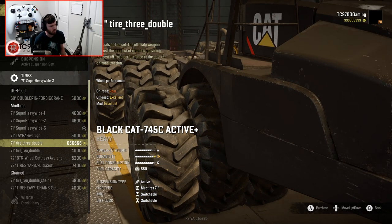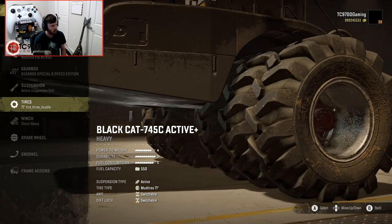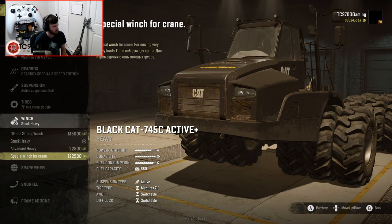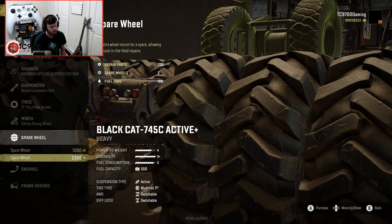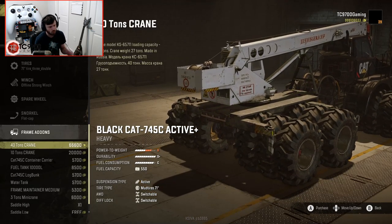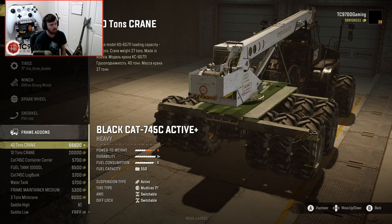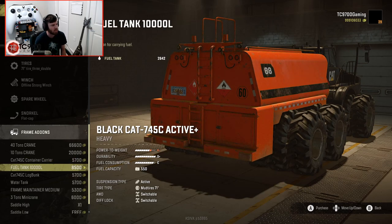Let's use the triples — that's such a weird concept I've never seen before, apart from on Monster Max. For the winch we have Offline Strong and Special Winch for Crane. Offline Strong seems like a really good balance. We could do a couple of different spare wheels, but I'm not going to worry about those for now. Then there's the flat cap snorkel, and we have a bunch of different crane options — the fact that we even have a crane option on this thing is ridiculous.